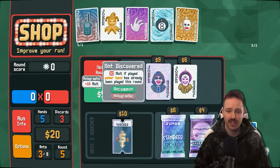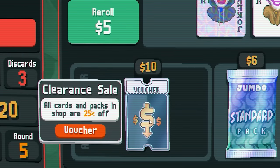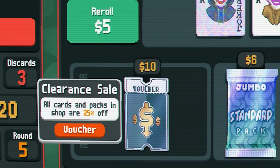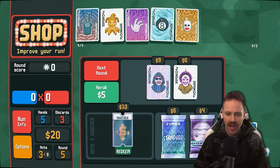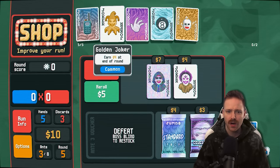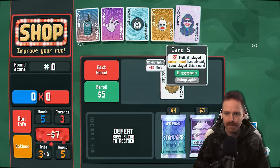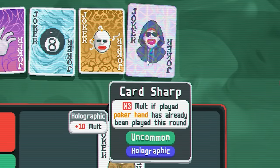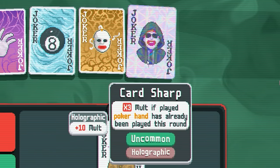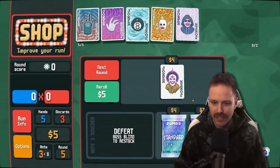Interesting — we have a holographic joker, which means it adds ten mult onto every hand played. I'm also kind of eyeing up this clearance sale: cards and packs are 25% off. Let's do that. Before we buy the joker, let's sell our golden joker and buy this guy. He also says times three mult if played poker hand has already been played this round. So if we have, for example, our second full house, we'll get a three mult — as in whatever our multiplier is, it'll multiply that by three. That seems pretty good.